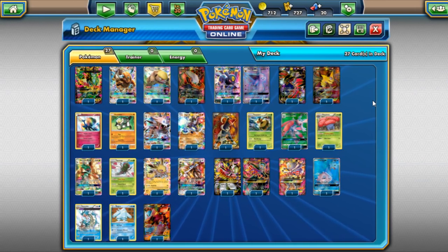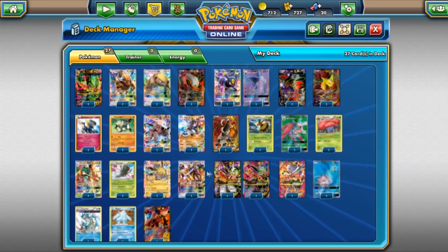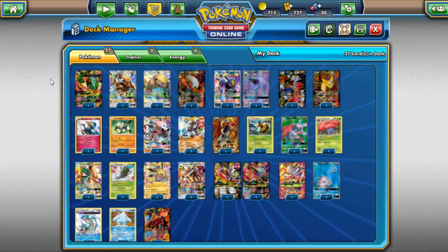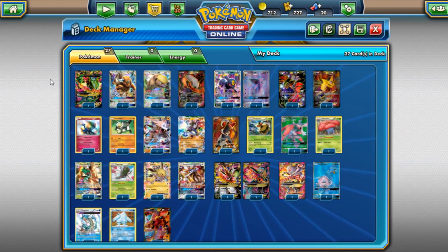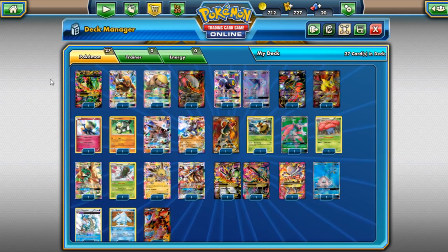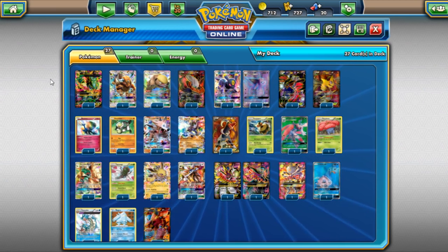Nine Tails GX decks are also a threatening new deck I think will come up. There are a lot of new decks coming in Guardians Rising — this list is definitely going to change. Leave a comment with your predictions on how the meta will shift. My prediction is Yveltal may drop depending on how popular Tapu Koko gets. Thanks for watching — hit the like button, subscribe, and I'll see you on another PTCGO video.